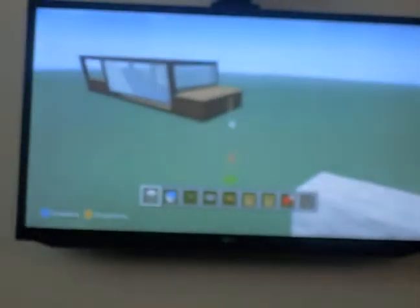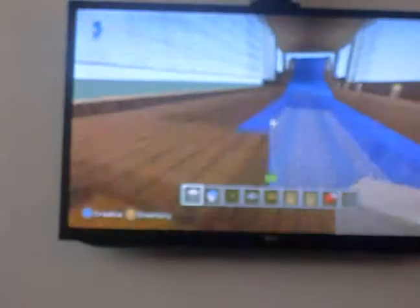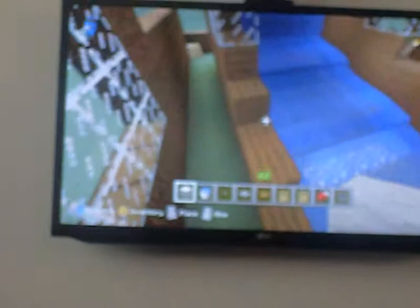Secondly is the water slide, and you can cover it how you want. I haven't finished this yet. So basically you just do this outline, then just leave the water flowing and put sponge underneath.